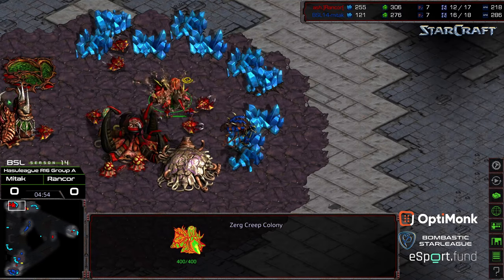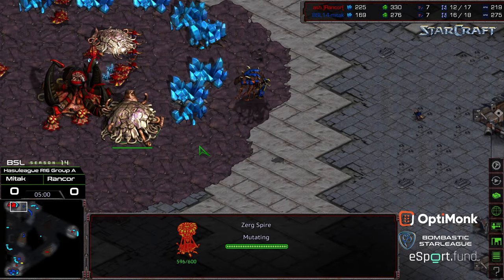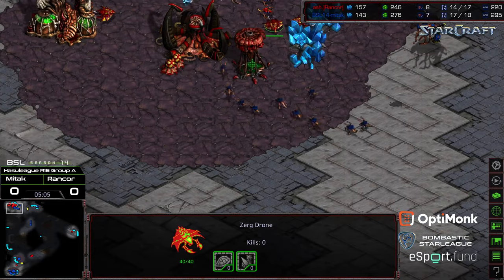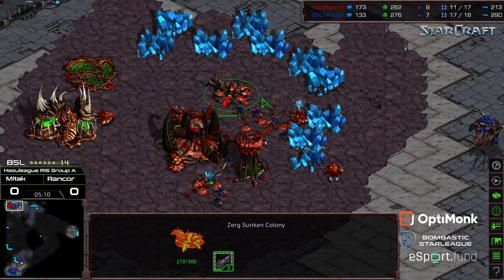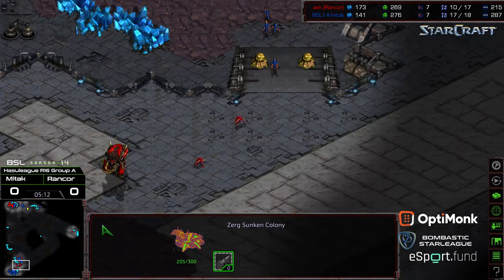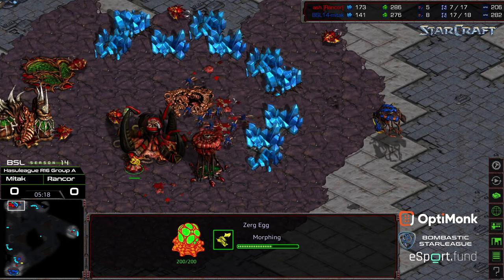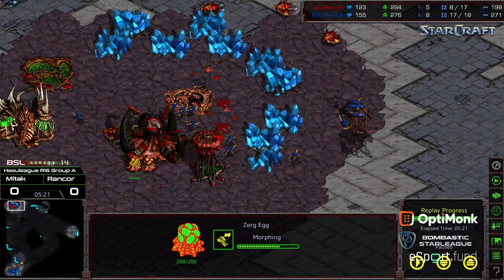Zergling speed up for Rancor as well, and there's going to be an overwhelming zergling flood — the question is whether it will be sufficient. A creep colony is dropped for defense. The spire finishes, giving Rancor a small window. MidTech's zerglings try to take out the spire, but they get wiped out as drones defend. Two zerglings attempt a backstab to cut off reinforcements, but it looks like it's too much. GG from Rancor — MidTech takes game one. Hope you guys enjoyed it, thanks for listening.